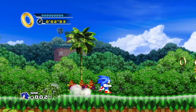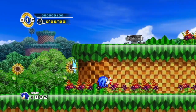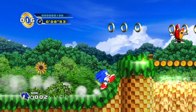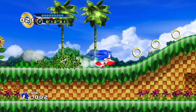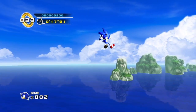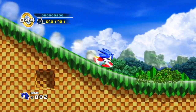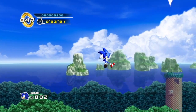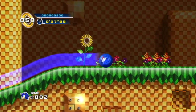The adventure begins in Splash Hill Zone Act 1, and already we have a lot to talk about. Sonic 4 was announced in 2009 and released in late 2010. It was immediately very polarizing because of its aesthetics — for example, we have a modern Sonic design with a 3D model instead of sprites in what is essentially Green Hill Zone with different music.